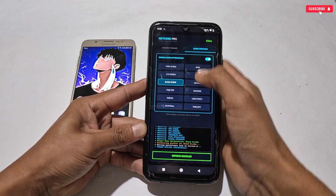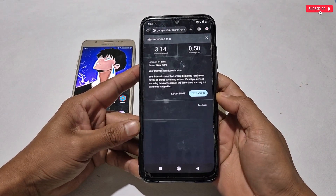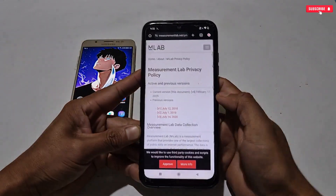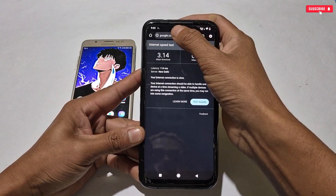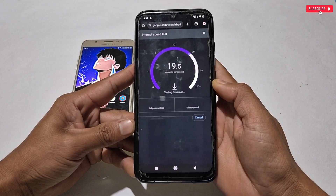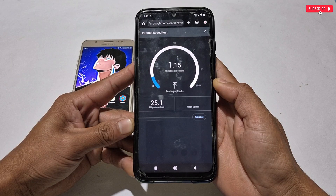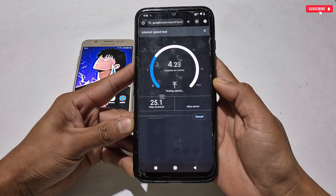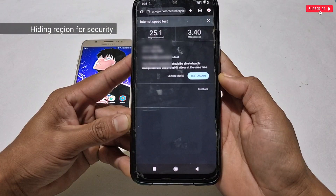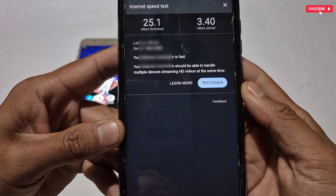Now let's go back to the speed test and check whether the speed has increased. This is the previous speed we tested before applying the module. Tap Test Again — the page had gone inactive so I had to reopen it. Now running the speed test again — you can see the speed has really increased and I'm getting higher Mbps, which means the module is 100% working.